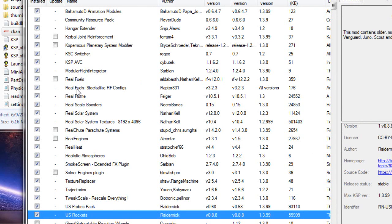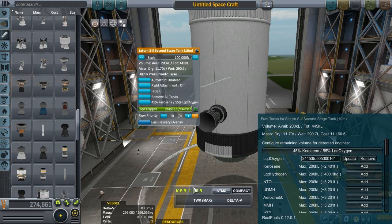Alright, so this is everything that I've downloaded — take a good look, hopefully it's everything we need. Let me know if there's anything else we need. Like I said before, I'm just going for the engineering aspects of it, not really looking for anything pretty or life support. I just want to see if I can build rockets that could possibly work in real life.